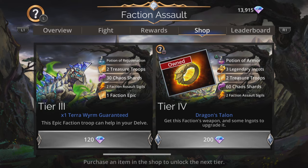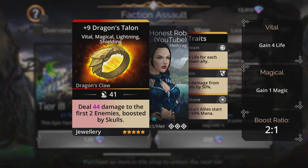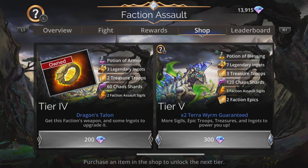We can have a look at what's further down the line at the same time. Tier 4, we have the Dragon's Talon, the faction's weapon. Deals magic-based damage to the first two enemies, boosted by skulls. So more collectible than anything, but collect it anyway, because you will need a certain amount of weapons from a certain kingdom to advance them eventually, once they're fully powered up.